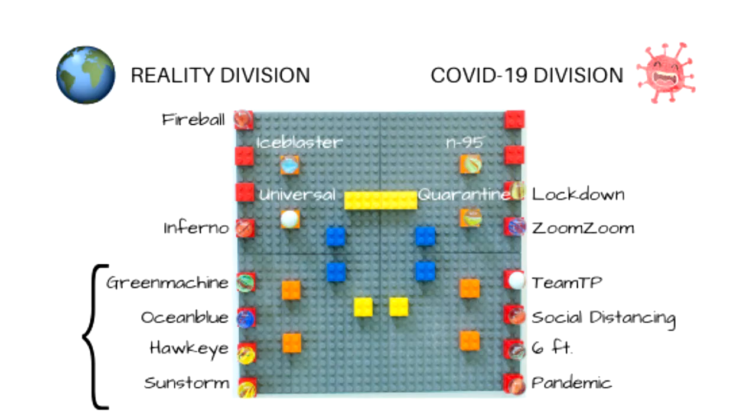Ocean Blue and Sunstorm are going to move on. Sunstorm had a track high of 13 points, even though Green Machine got the exhibition win — it only boosted his pride, not his standings. We'll see you tomorrow. See ya!